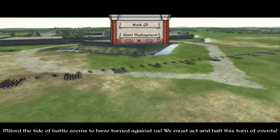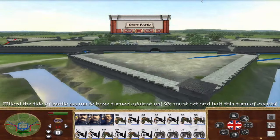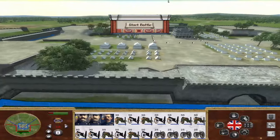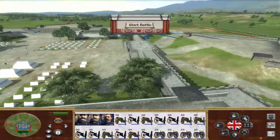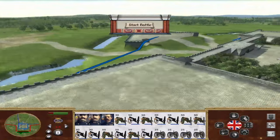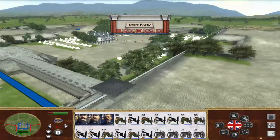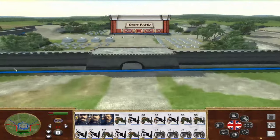Wow, this is a siege map model that I haven't seen before. Look at that — it's like a real 1800s fort. And I think they look similar to the 1700s forts. They're very flat. They have these angles and stuff.